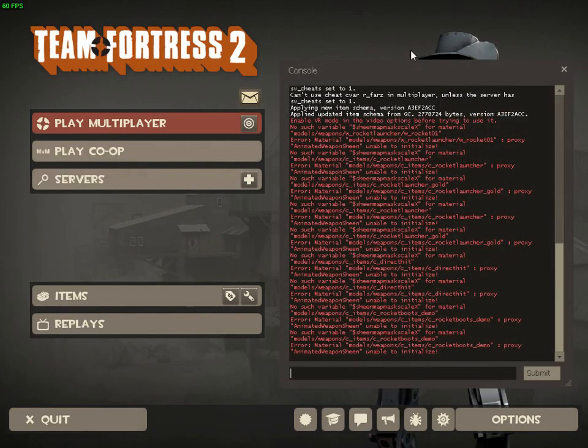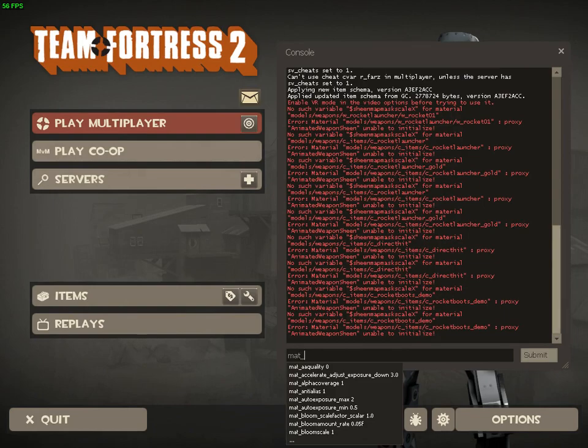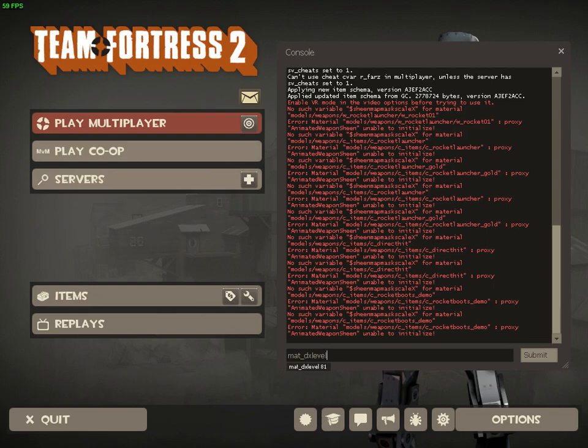You just gotta open your console, it's really easy, and then type in mat_dxlevel. You can put 95 which sets your DirectX to 9.5, or you can just put 90 — that's gonna be a little bit less laggy, so 90 is better.